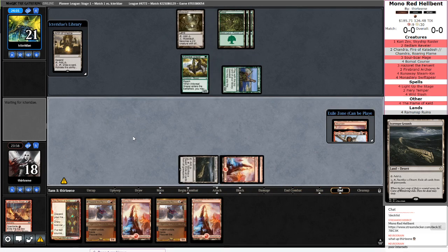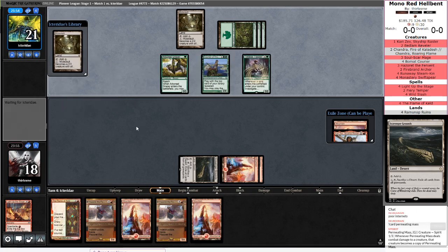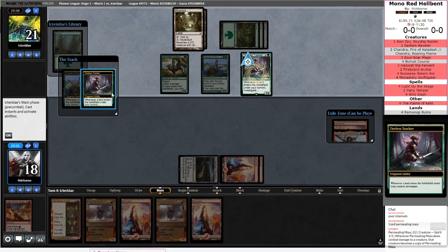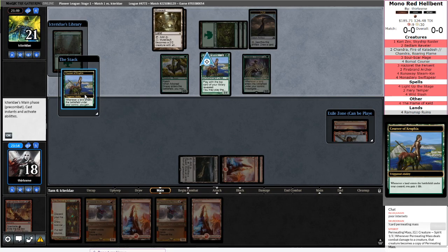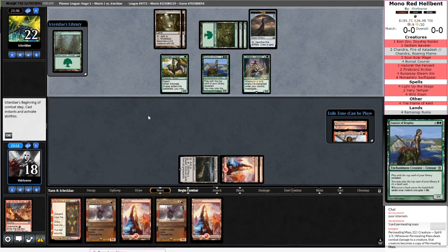We had rough internet at work today, and we told one of our QEs to go home and try to run automation from his house just because we couldn't do anything from our office. Today was a little bit of a slower day. Opponent is definitely getting some value going on here between the Tracker and the Courser.